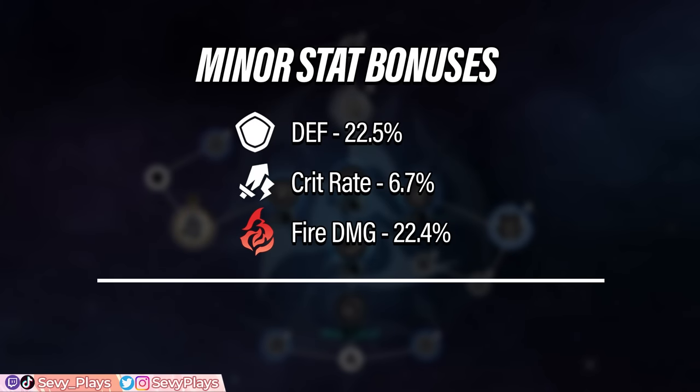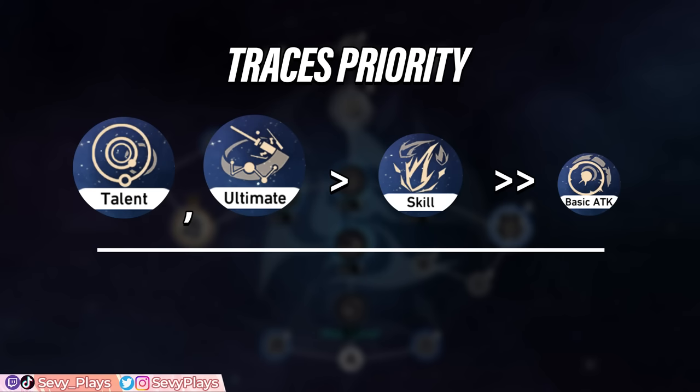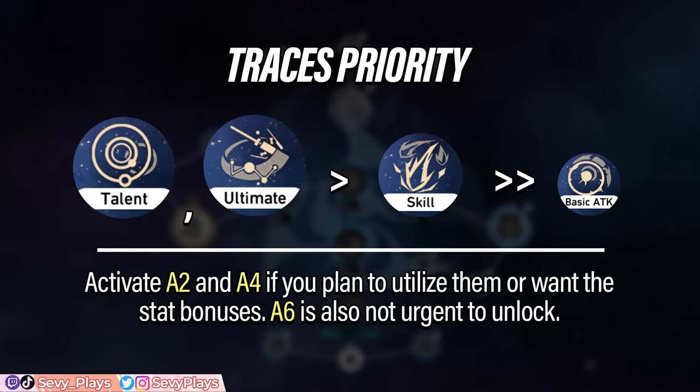As for her stat bonus traces, they're quite interesting. She has defense bonuses, but she also has crit rate and fire damage bonus stats — it might make you think we're being led to build her as an attack crit damage bonus DPS. I'll explain in the build section that it is technically possible, but not necessarily the most efficient or recommended build route. For her traces leveling priority, focus on her talent and ultimate, which are her main buff sources, followed by her skill. Her basic attack will be the lowest priority.